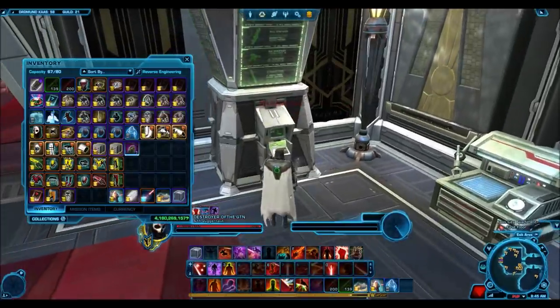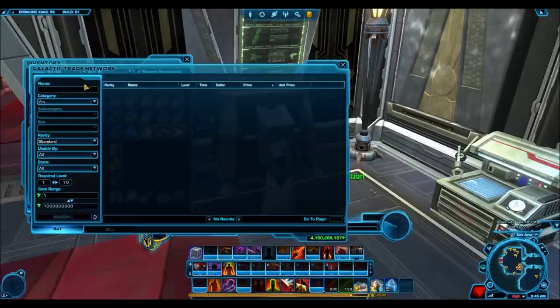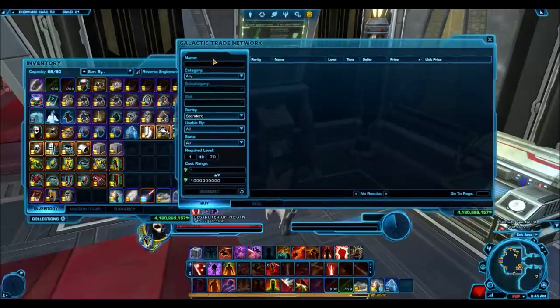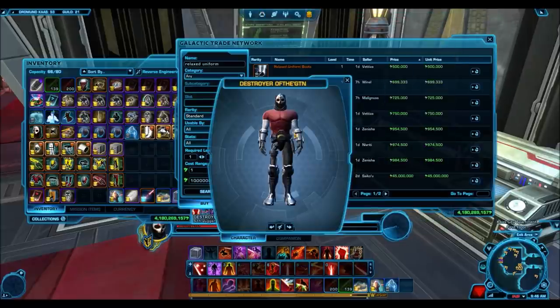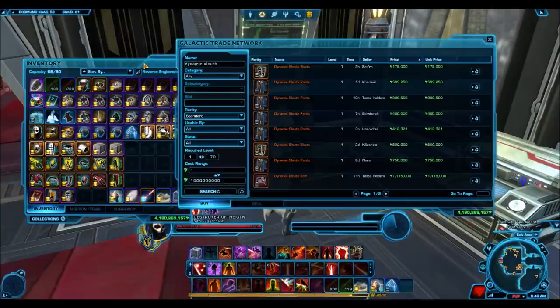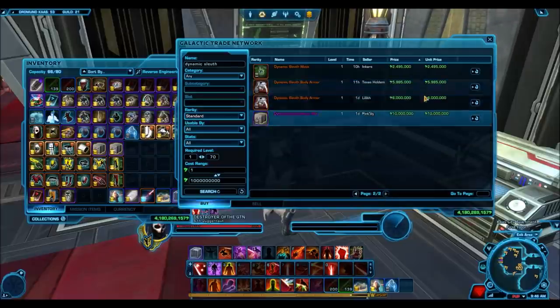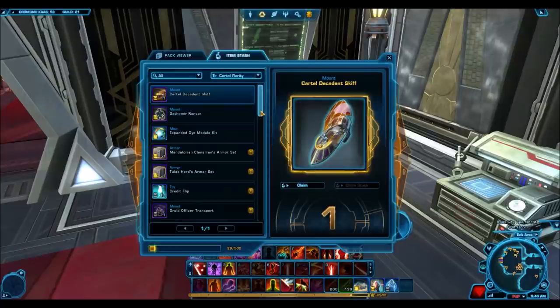Hopefully the prices won't be too crazy on the GTN for the packs themselves, but the Grand Nightlife Pack sold at around 7 to 8 million, so these are probably going to be that or higher. If you have credits stashed up, you can go buy them. Let's see what these are going for on the GTN. The Cartel Decadence gift is listed at 58 million — I guarantee it doesn't sell at that price, but it probably nets a good 10 to 20 million. The Relaxed Uniform I know will sell for a lot — the upper body armor is up there for 45 million. The Dynamic Sleuth is a bit lower; it's been re-skinned time and time again, so I'd be happy to net one or two million off that.